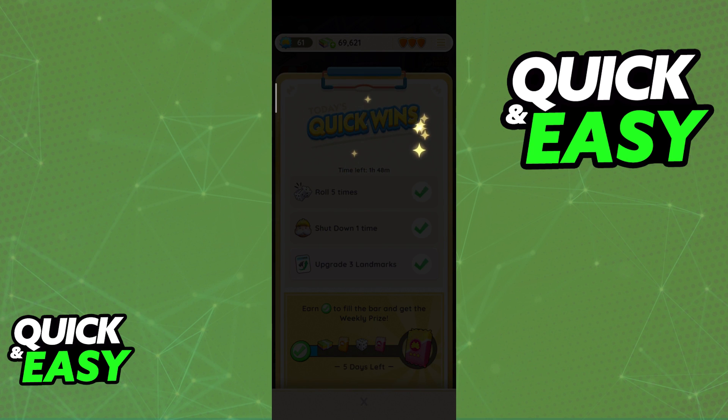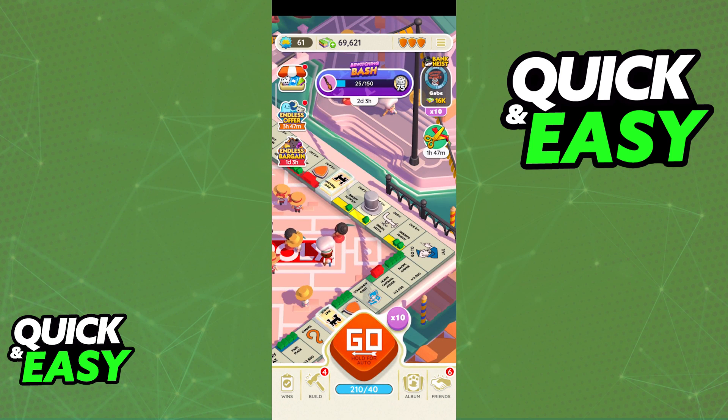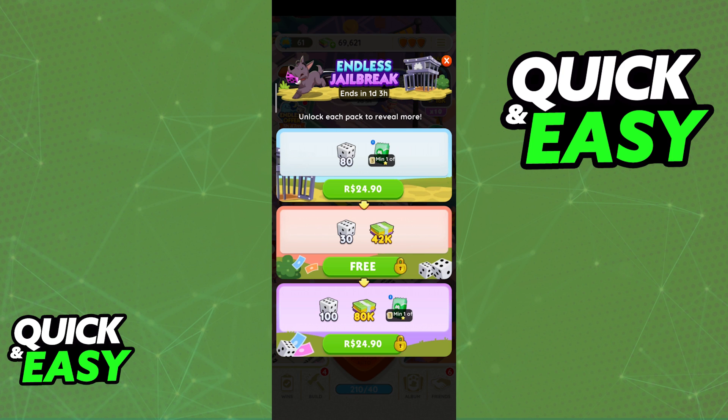I only got a 2-star one in that pack, but depending on the rarity of the pack that you get, you are going to be guaranteed 4-star stickers or cards. If you want to guarantee getting a 4-star sticker in Monopoly GO, what you have to do is look for the specific packs.